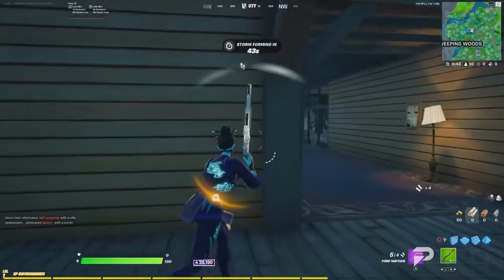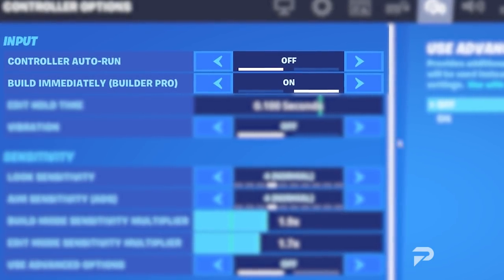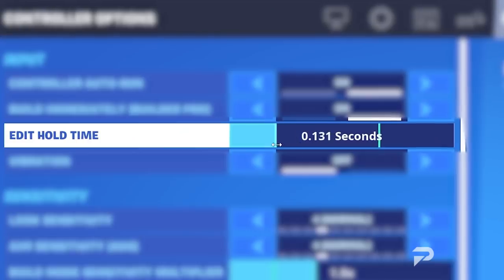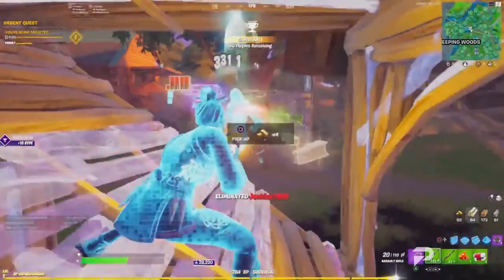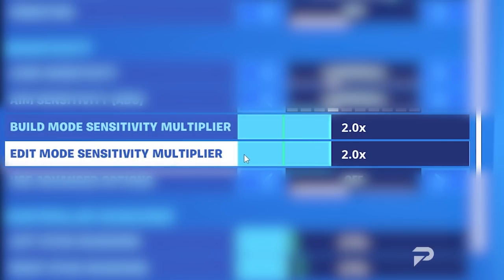Now, you might be wondering what each setting is used for. First up, controller auto-run and build immediately are two settings you need to have on — they allow you to always sprint when fighting and help you place builds instantly. Edit hold time should always be on the lowest so you can edit and build in perfect synchronization. Keep vibration off, as it may be distracting in an endgame or intense fights. Your edit and build mode multipliers make your sensitivity faster by whatever amount you set, and should always be around 2.0 as it allows you to change your speed with ease.